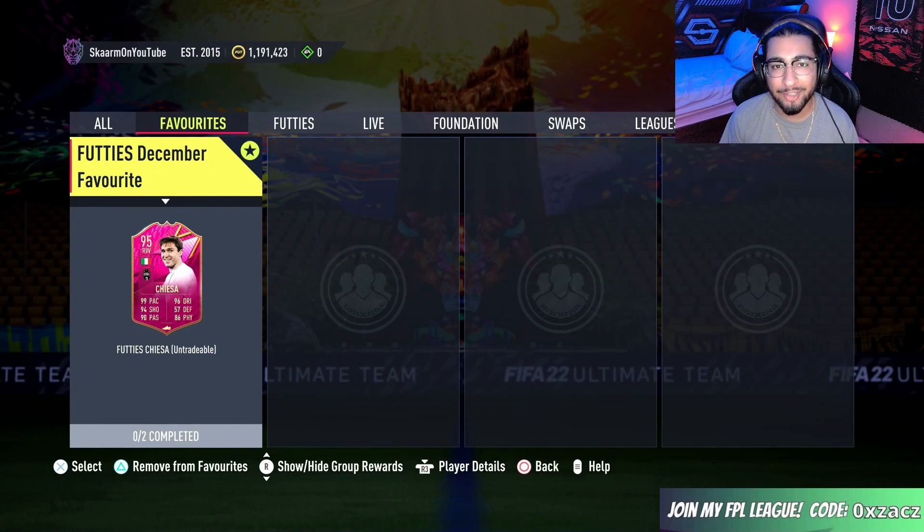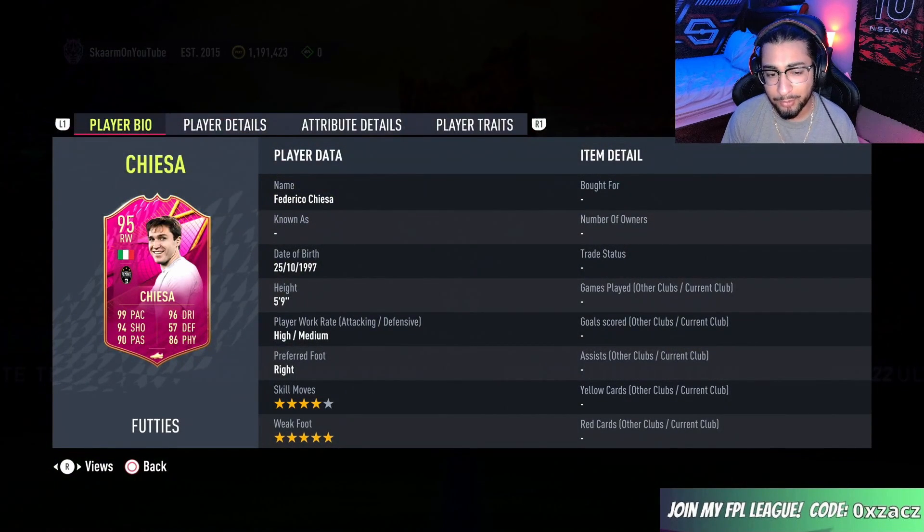Yo, what is up guys, it is Skaarm, and for today's video I'm going to be completing the Futties December Favourite SBC, which is of course going to be Chiesa and his brand new card with a five-star weak foot.